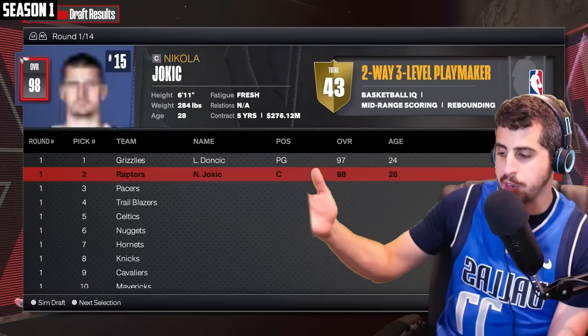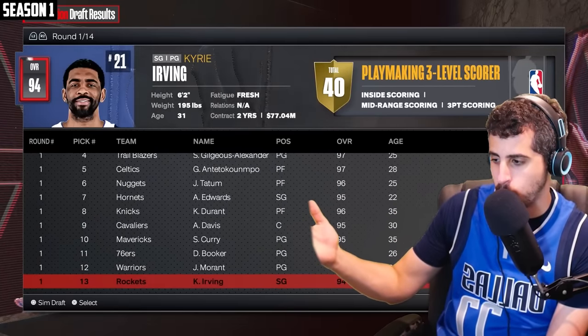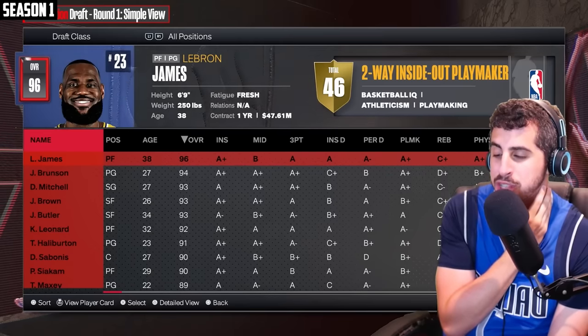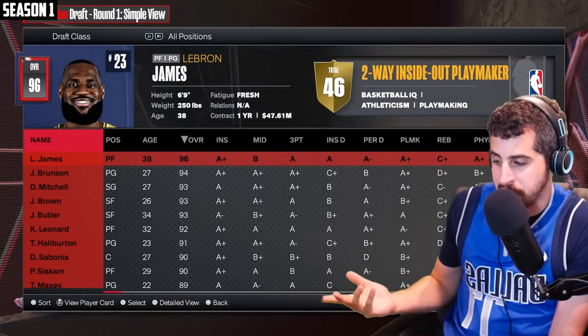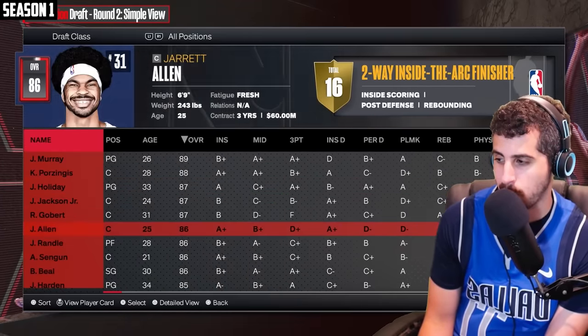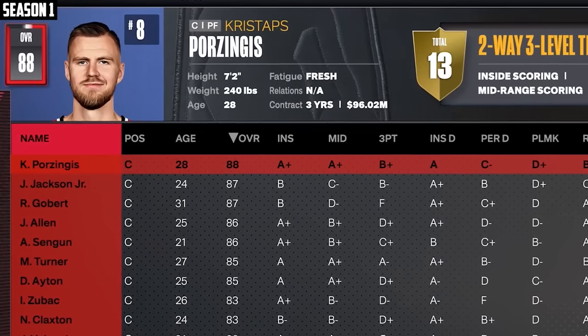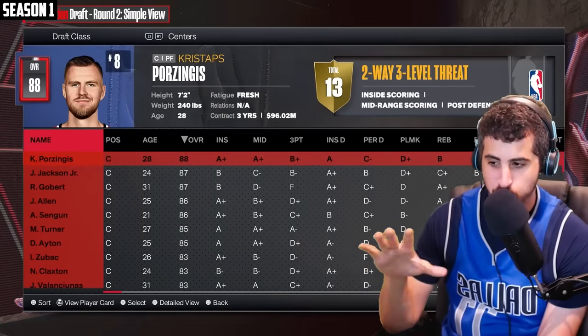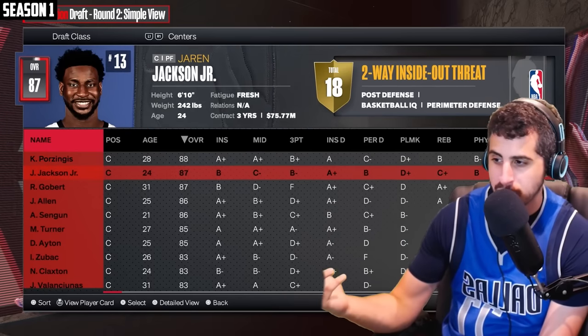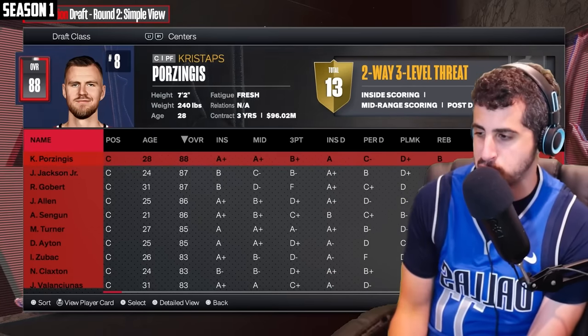Here's 40 overall Kaitlyn Clark. Here's our first draft — we're going to be the Miami Heat. We have the 14th pick, and LeBron James is here at 14. I'm only playing one year here to try to win a championship. Let's grab LeBron with the first pick. Now we're on to our second pick, where we have a lot of good options to pair with LeBron. I think a LeBron-Porzingis offense would be great. He can't teach hype.